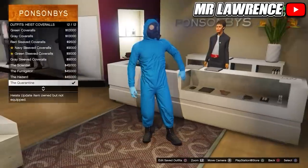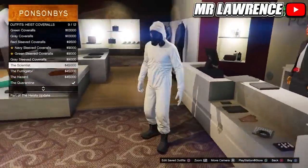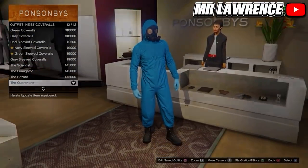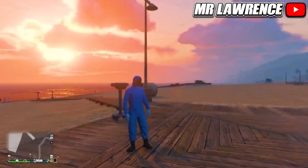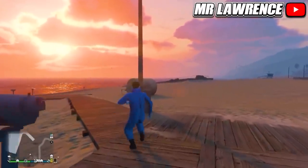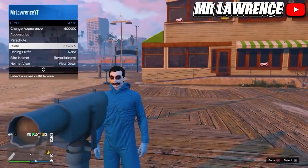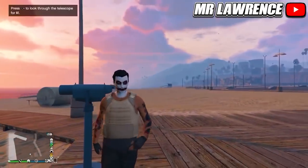Then go to the Highest Cover outfits and equip one of the last four outfits — one with a gas mask. Now you will need to do the telescope glitch in your apartment or over at the beach. Run up to the telescope, spam right on your D-pad, your mask should disappear, then just equip the outfit that we saved. Walk away and the gas mask should merge on your outfit.